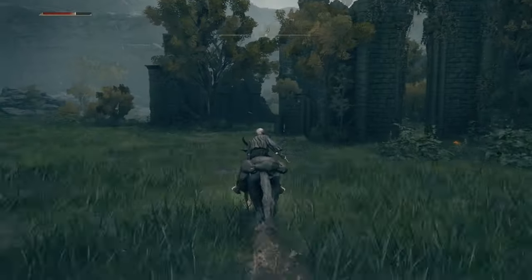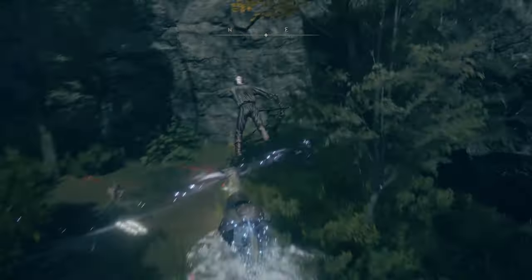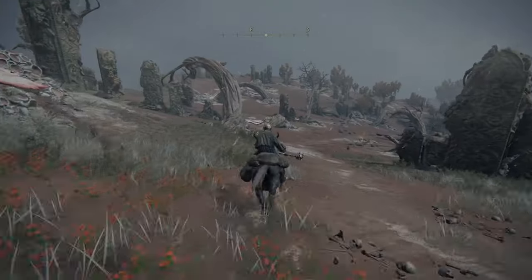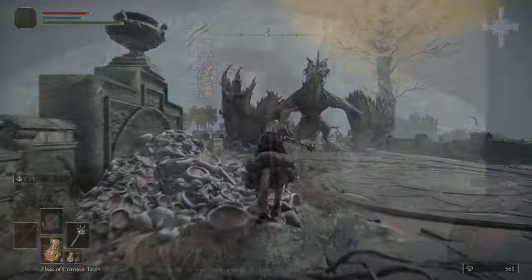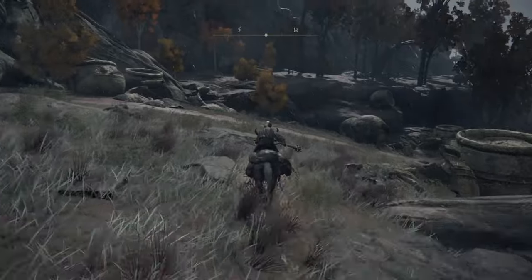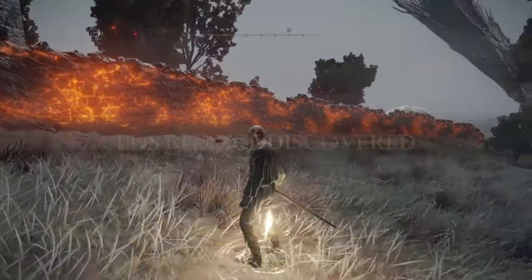Once you make it to the Third Church of Marika, grab your Flask of Wondrous Physick, level up by putting one point into Strength from the graveyard runes, then take the portal right behind the Third Church of Marika. That portal is going to dump you out in northeastern Caelid at the Bestial Sanctum. Run south all the way down over the bridge, past a dragon, then all the way south towards the Minor Erdtree. Run to the right to avoid aggroing the Erdtree Avatar, go up the wind geyser behind the Erdtree, and that will dump you out directly behind Fort Faroth. Run over to the Site of Grace.